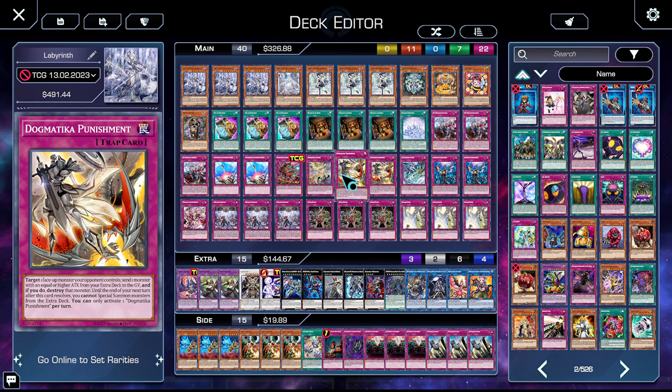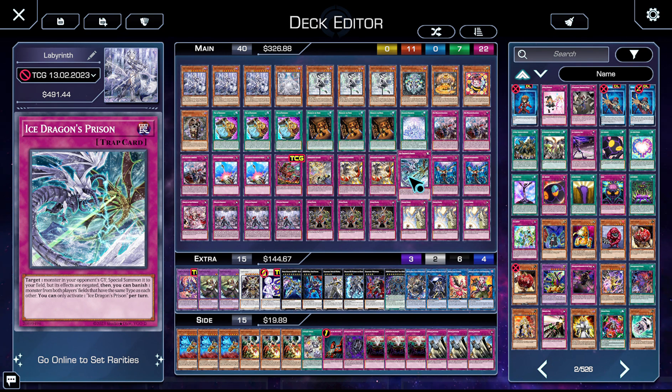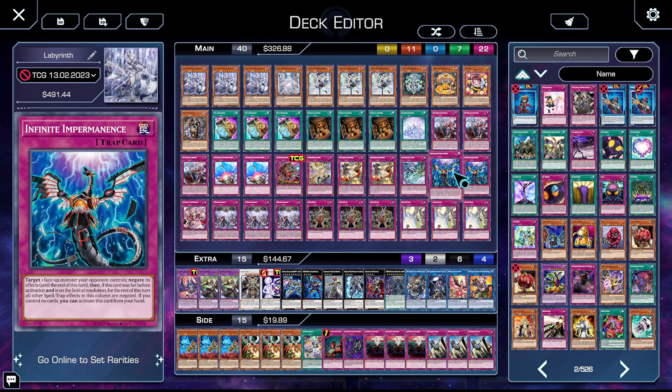Two copies of Dogmatic Punishment — we got a new punishment target this set, which is great. It pops two cards and is probably the best removal card in the game right now. One copy of Ice Dragon's Prison — Sprite is still around, it also outs Dragoon Branded, and it's going to get better this format. You need outs to untargetable indestructible monsters, and currently the only real outs we have are Goddess and Ice Dragon's Prison.